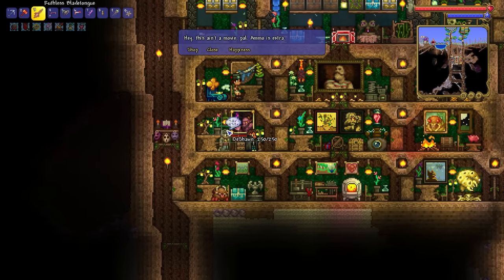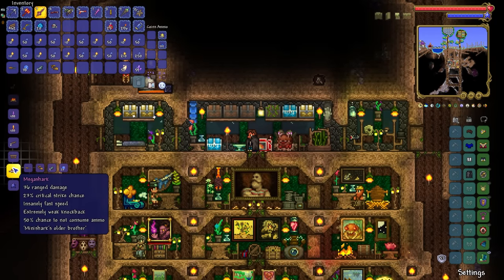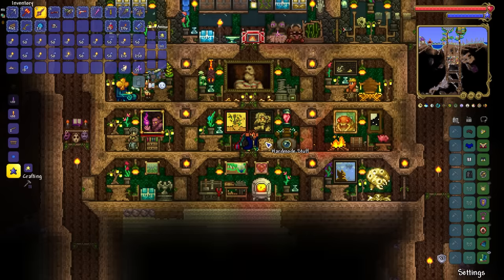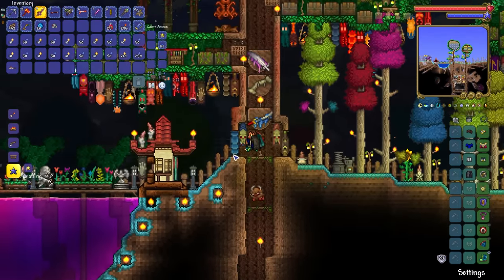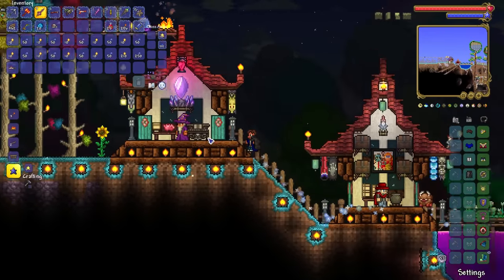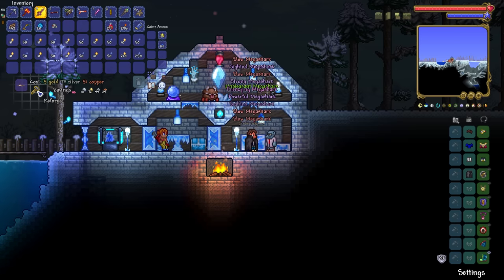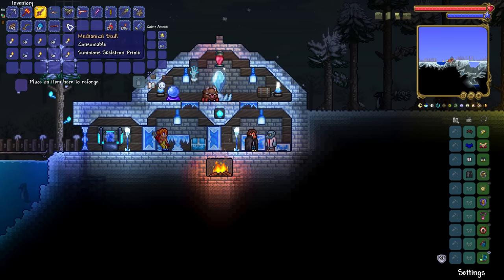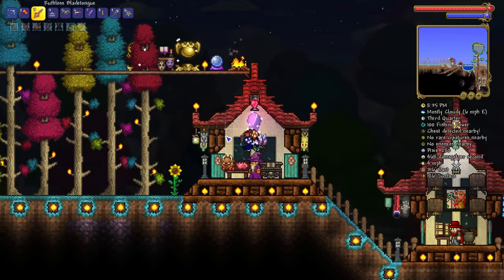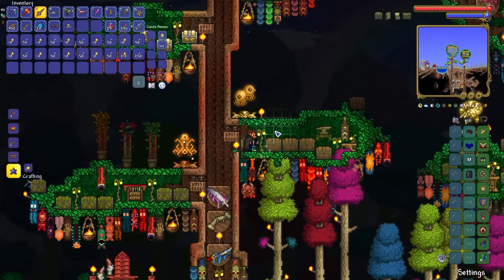Night time has rolled around, so we have limited time to get all of this stuff done. Starting off with this guy — we need the illegal gun part, and that should be the final piece of the puzzle. There we have it: the Mega Shark! Very, very nice. We're going to go ahead and reforge it. If we could get Unreal or Deadly, that would be absolutely fantastic. After a few tries — Deadly! Blimey O'Reilly, that took a while, and certainly a lot of my money as well.